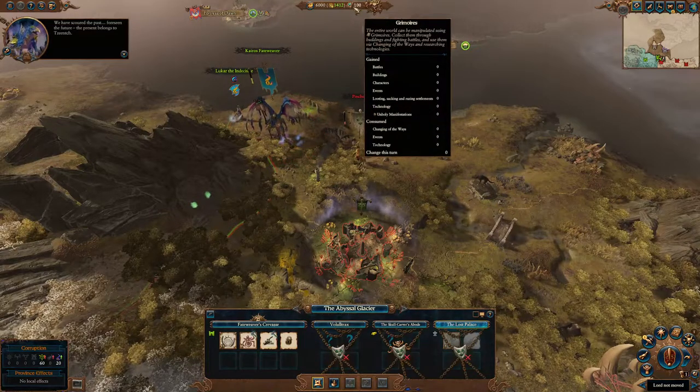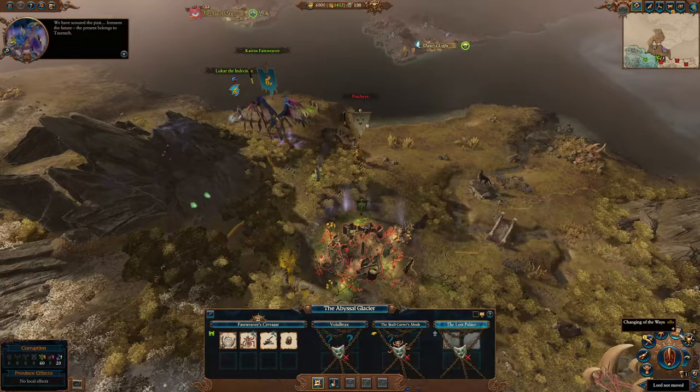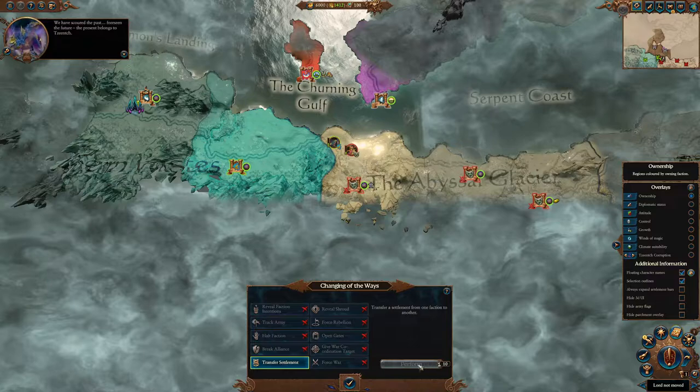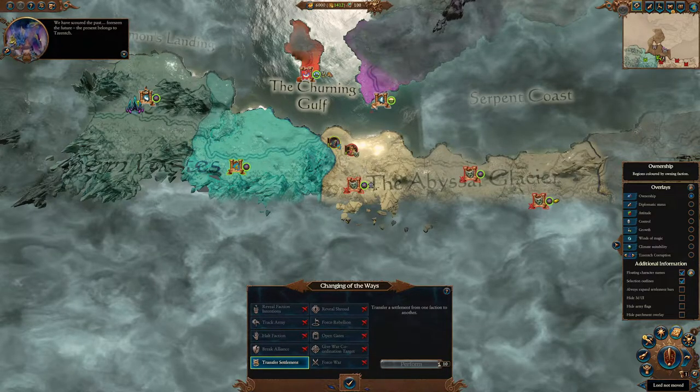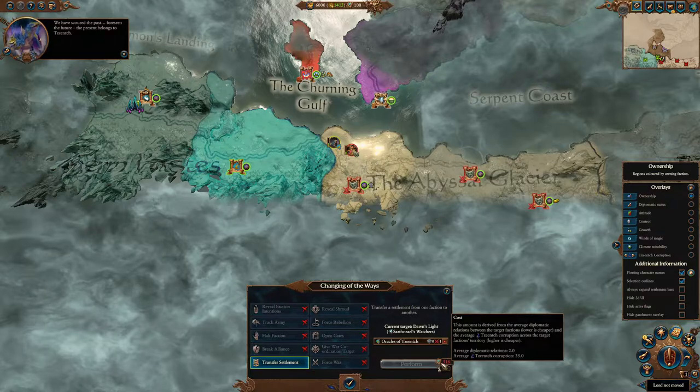They have this specific mechanic called grimoires. You can get grimoires through quite a few different ways — you get them from fighting, and there are specific buildings that can give you a certain number per turn. There's also this function called Changing of the Ways, and if you click on one of these settlements it has a grimoire cost.